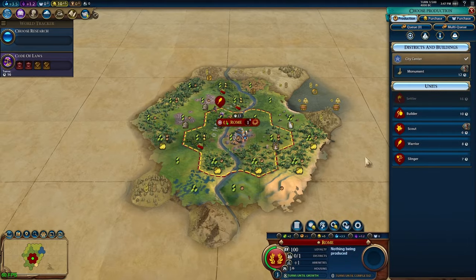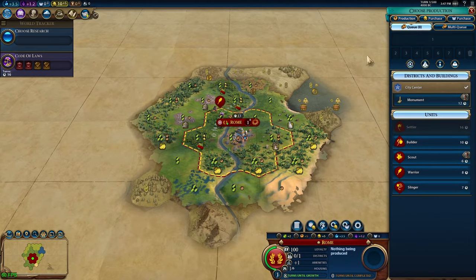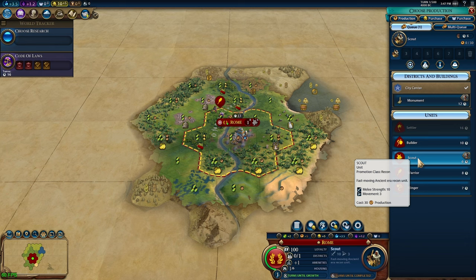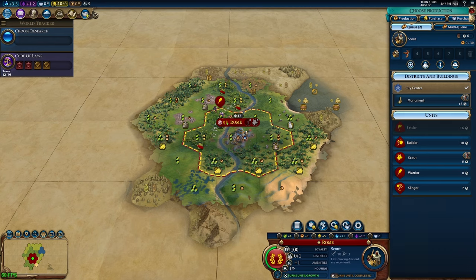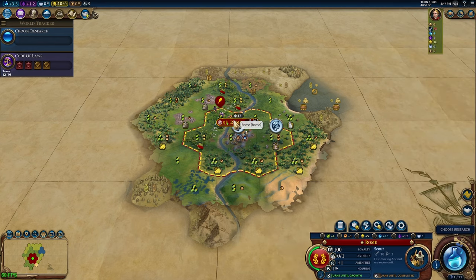You need that eureka for Engineering to make it worthwhile. Better yet, make sure to chop this wall in whatever city you have Magnus in at the time you unlock Defensive Tactics, so get that policy card slotted in so it only holds you back for a single turn and doesn't cripple you any longer than that.